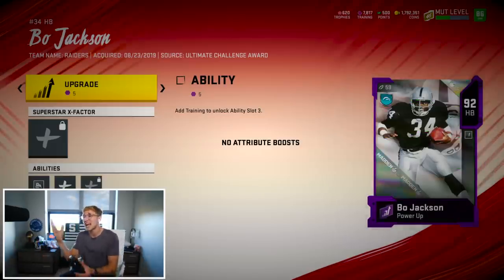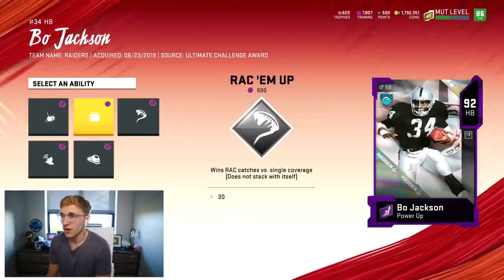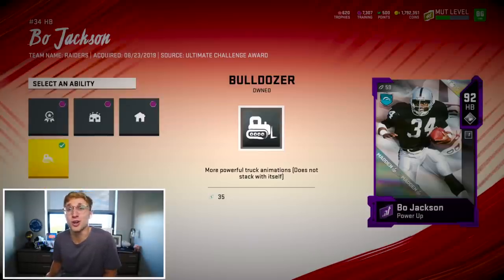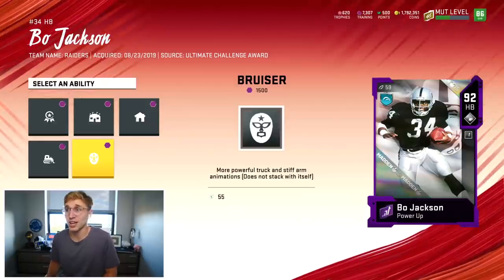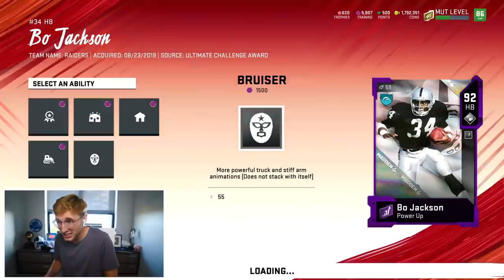He looks like he looked in Madden Mobile 15 - that card art is nostalgia. For his superstar x-factor: free freight train, satellite, or wrecking ball - wrecking ball gives a high success rate on the next three trucks or stiff arms. We go with wrecking ball and then bulldozer ability - more powerful truck animations. This Bo Jackson is going to be nuts. I can give him two more abilities, one being bruiser, which is more powerful truck and stiff arm animations. That is absolutely disgusting.